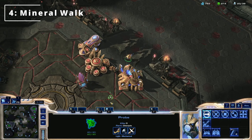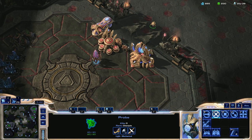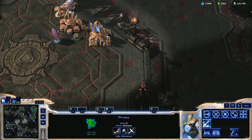Tip number four: mineral walk. This one is a classic. If you can't get through an opponent's unit with a worker, it's important that you go past it and click on a mineral patch. This will make sure it avoids all collision — as we see here, it allows us to get through the zealot and hold position. This is an important skill to develop so that our probes in the early game and our workers in general don't die.